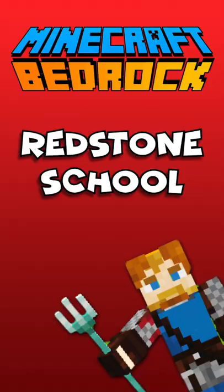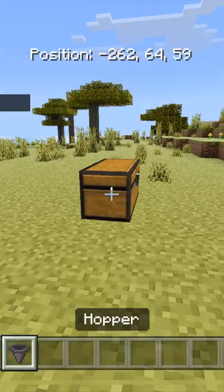Let's build a cow farm. Lay down a double chest with a hopper going into that chest.